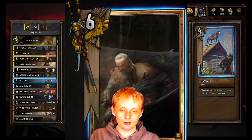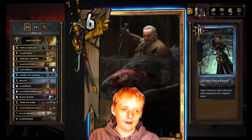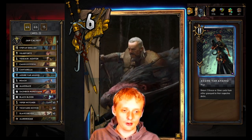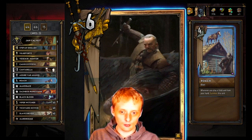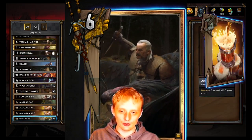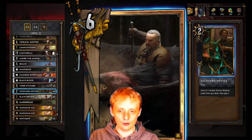Roach: whenever you play a gold unit from your hand, summon this unit. You play a gold, he comes out of your deck — pretty good. Then Azar: return two bronze or silver cards from either graveyard to their respective decks. You usually return roach to your deck so you can pull him out again, and then return whatever else you want — like ointment or mock male — to pull off more combos with the Vivicarbo Novice.